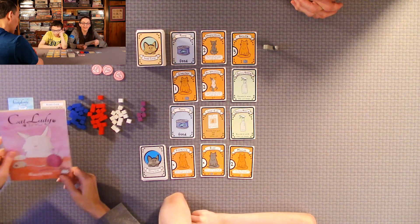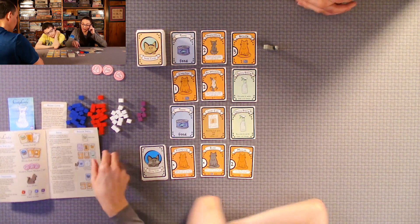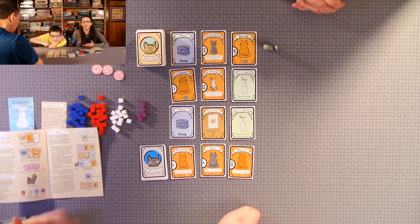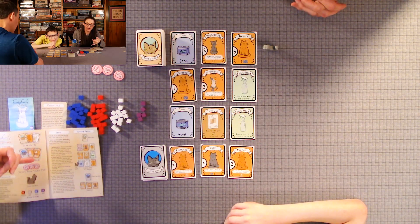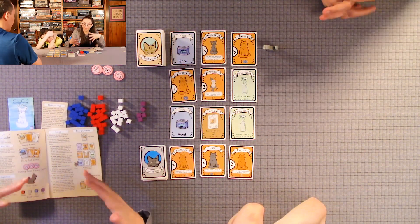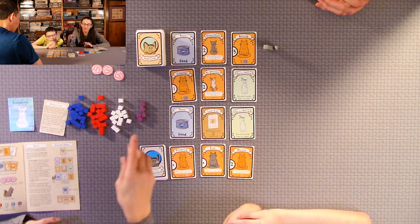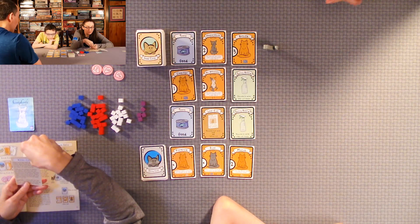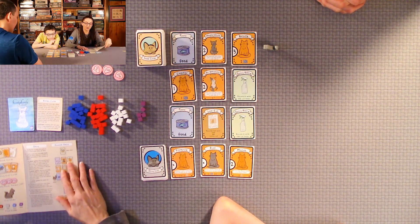One last thing — in the Cat Lady base game, depending on the number of players, there are numbers in the upper right of the card. Some say three plus, some say four plus. If you're in a three-player game, you take all the four-plus cards out plus two additional random cards from the main deck. For a two-player game, you would take the three-plus and four-plus cards out and remove two cards. For a full four-player game, you don't remove any cards. With the kittens expansion, you only add three kittens per person into the deck, because you don't want way too many cats in there.